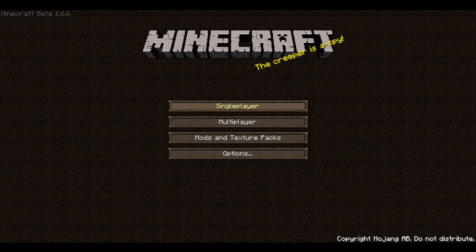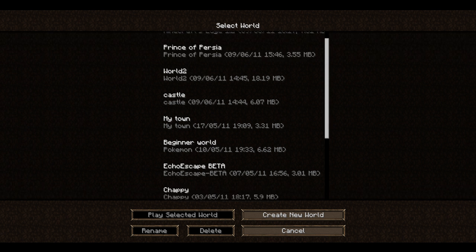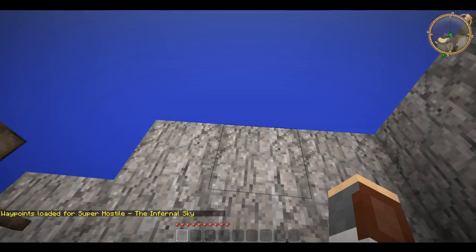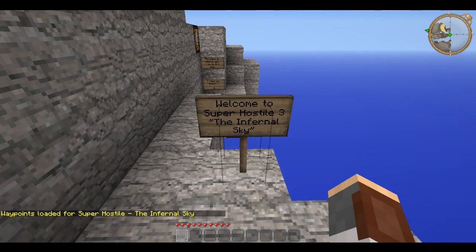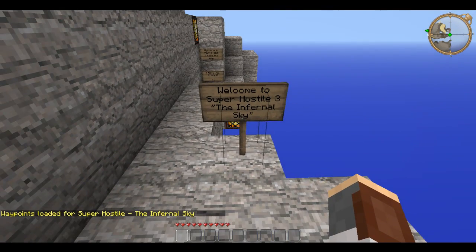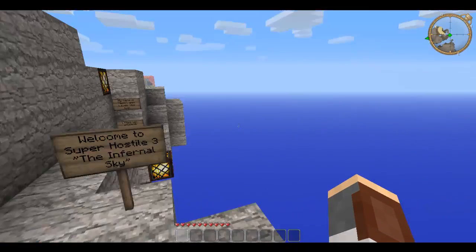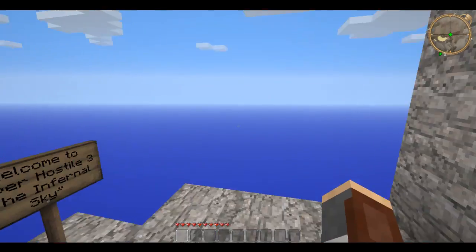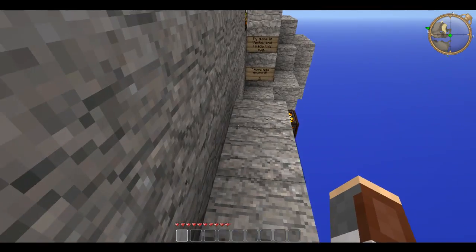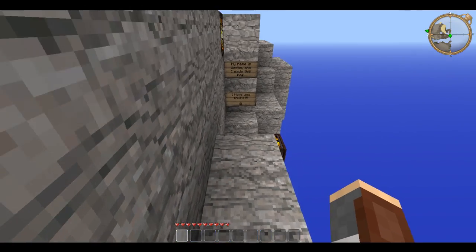Hello and welcome to Challenge Maps with Predthelhead. Today I'll be doing some sort of... what is this? Super Hostel 3: The Infernal Sky. As you can see in the corner, I've got Xan's mini-map and some waypoints already set because I have done this map before, but not very much of it.